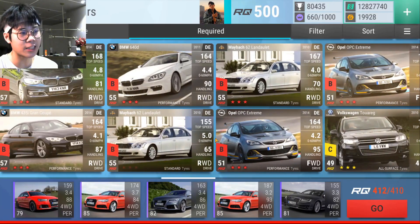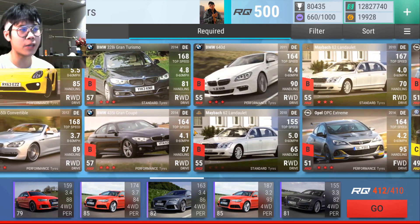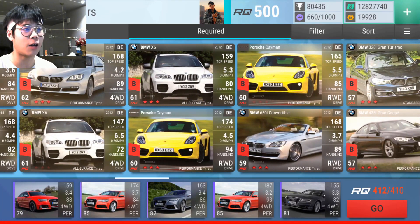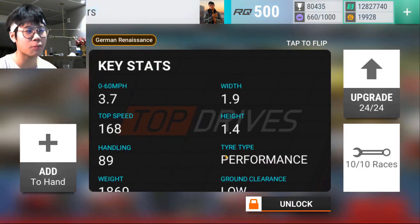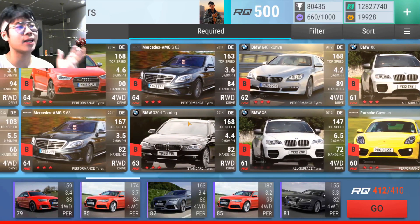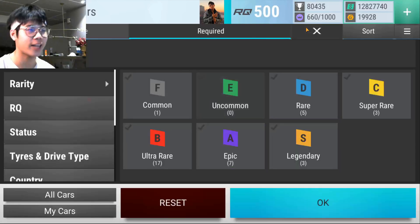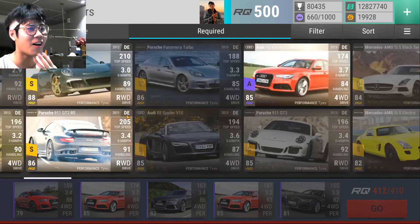In terms of ultra rares, the real keepers would be the OPC Extreme for niche circumstances, Maybach 62, BMW 640d, and the AMG S63. The middle ultra rares are just meh — not bad but not good, like the 650i. That's only four out of 15, so the odds aren't really great. Let's move on to the epic collection.